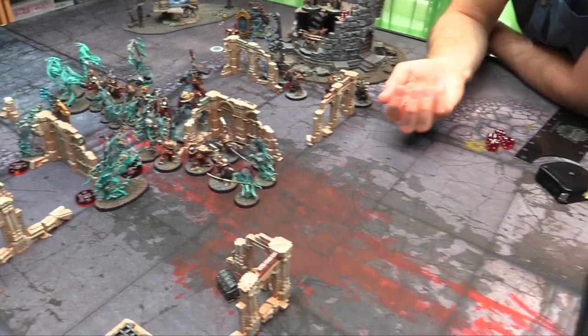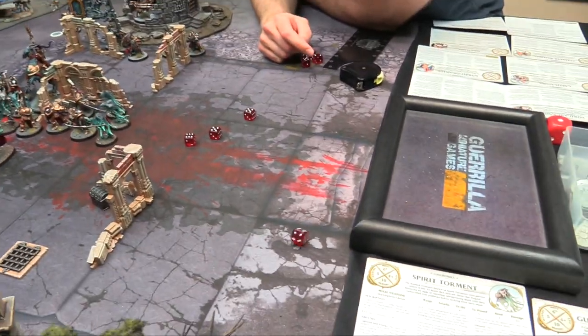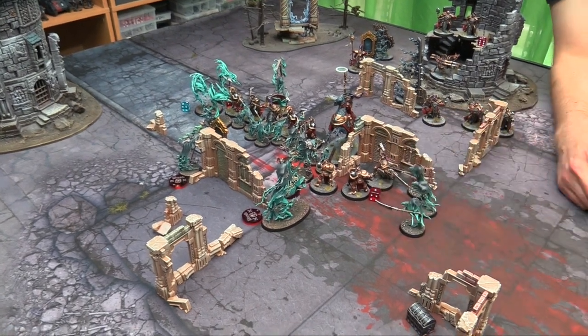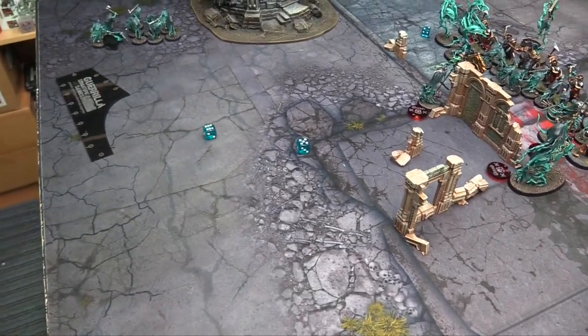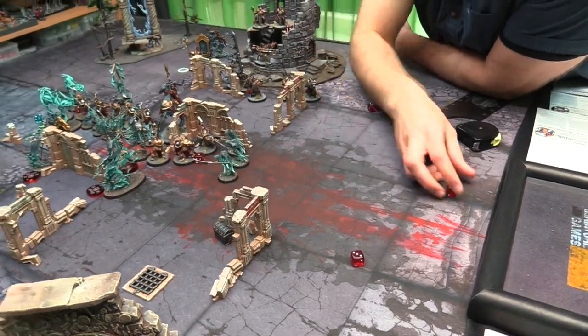5+ for Sigmar — rerolling 1s. Damage 2 — so 2 damage so far. His Steed's Ghostly Hooves and Teeth: 2 attacks hitting on 4s, wounding on 4s now because of the plus 1 wound. 2 wounds, no rend — 4+, no rerolls — kills another Liberator. Now I'll get to choose who fights next. The Lord Arcanum is going to throw 4 attacks backwards at the Spirit Hosts and the other 3 guys hit the Chainrasps.